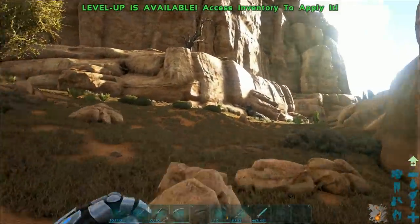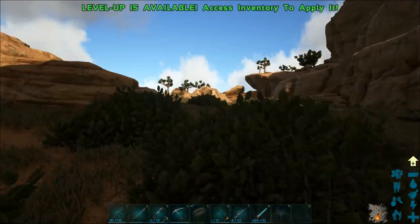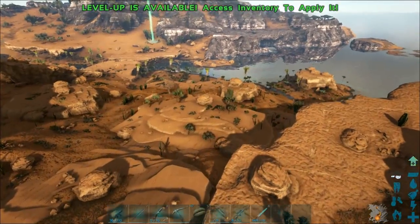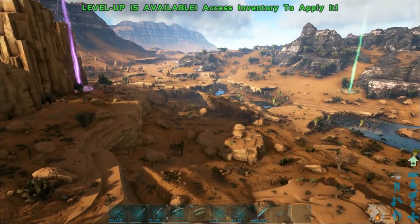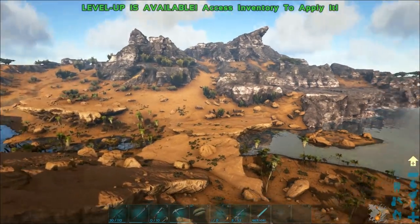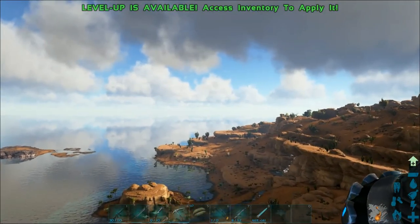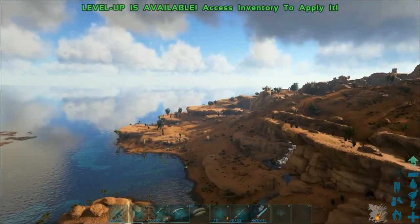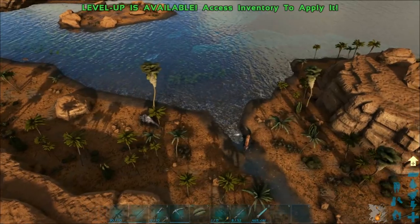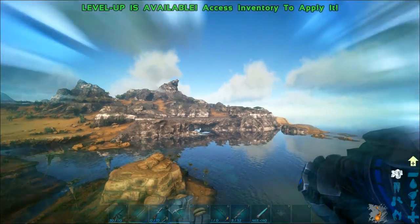This is basically the typical look of Scorched Earth. So let me go back up and kind of give another view. I'm hoping to find something really exciting. I know they said there's supposed to be a lot more metal and resources of that nature over here. I kind of hope that they block it off. Oh, that's a waterfall — let's go check out the waterfall.